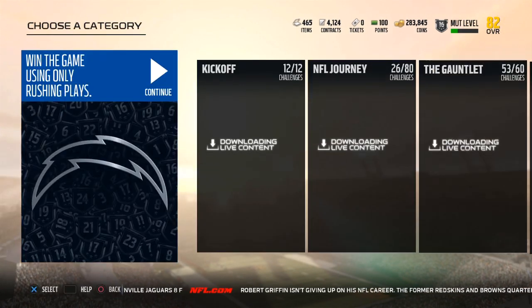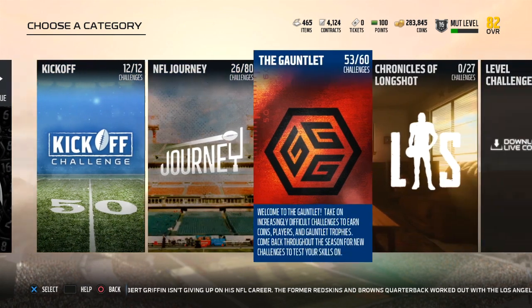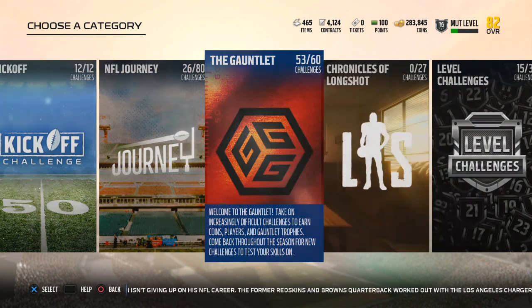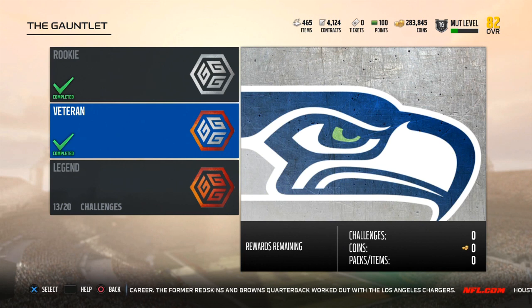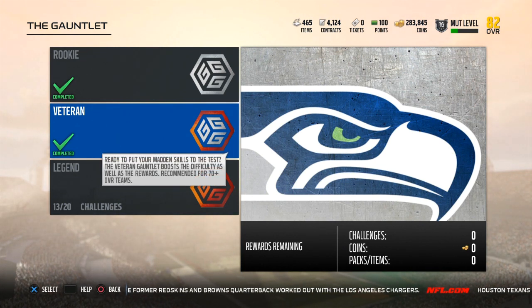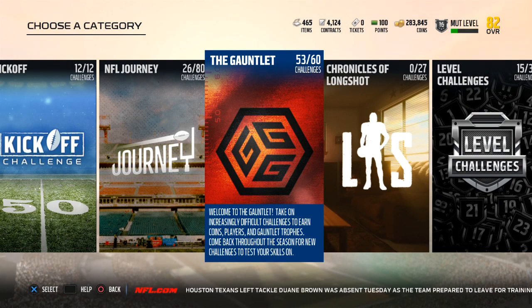Next thing I'd recommend is solos. The first thing I tell people to do right when they get the game is beat the kickoff solos — you're going to get around 25,000–30,000 coins plus a Champ Bailey 80 overall. Then do the gauntlet. Once you finish all 20 waves you get 50,000 coins and some packs. That last veteran solo is tough, but it gives you a chance to get an elite Seahawks card — I got an 87 overall Doug Baldwin, and I've seen people get Jimmy Graham or Russell Wilson.